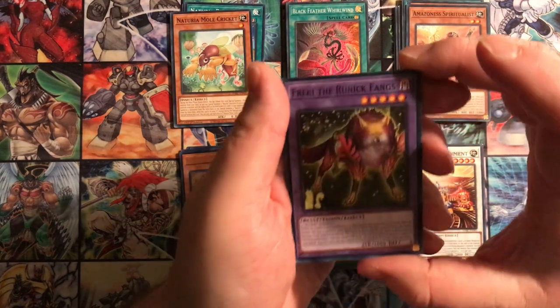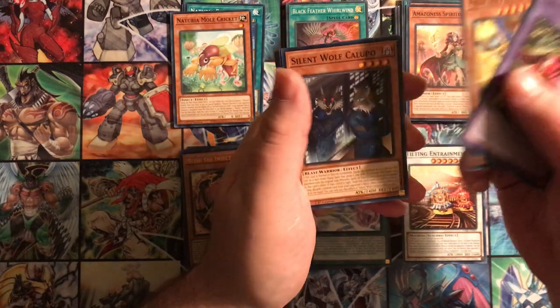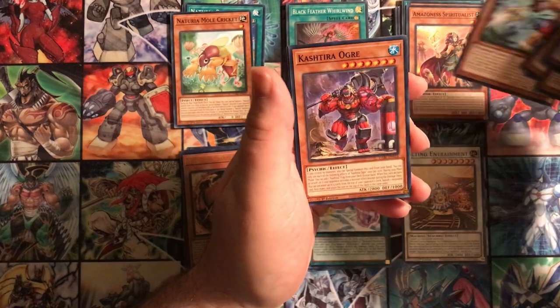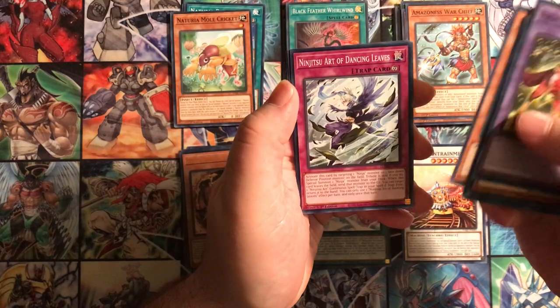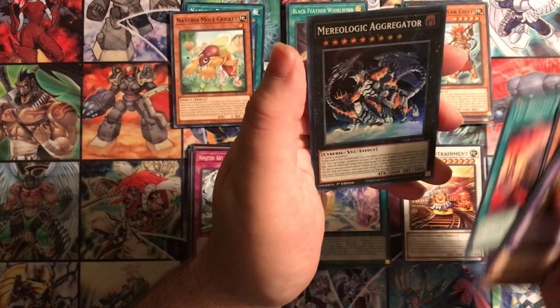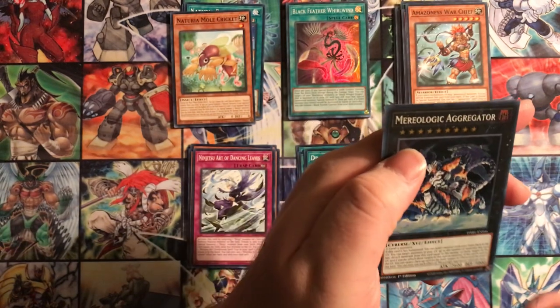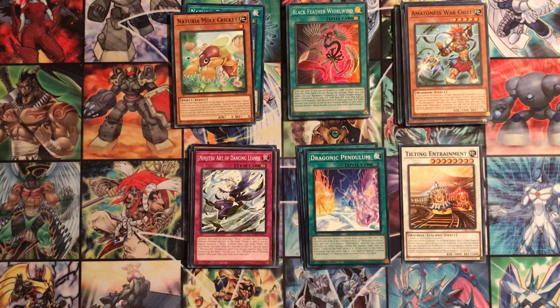Last pack of this side: Freaky the Runic Fangs, Prediction Princess Bibliomuse, Silent Wolf Kalupo, Psychic Rover, Amazonas War Chief, Kashtira Ogre, Ninjutsu Art of Dancing Leaves - a new ninjutsu trap - Tri Brigade Showdown, and Emerio Logic Aggregator. Whatever that is - it needs two or more Level 9 monsters and it's a Cyber-type. No clue what that's for.